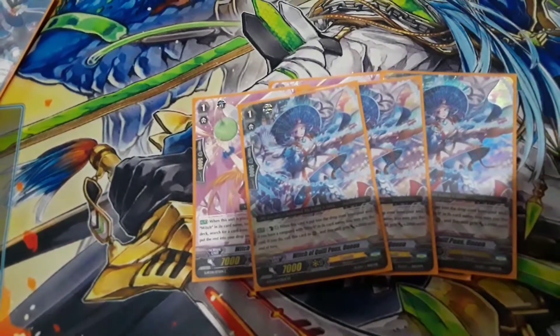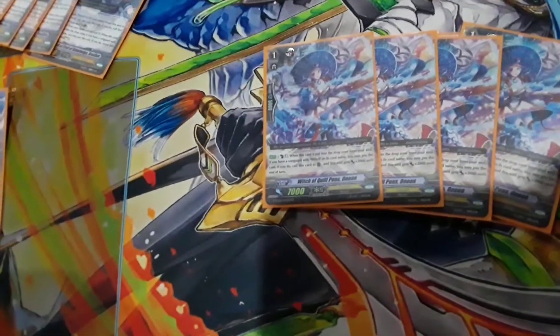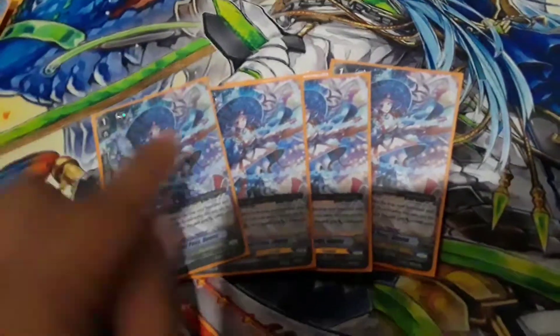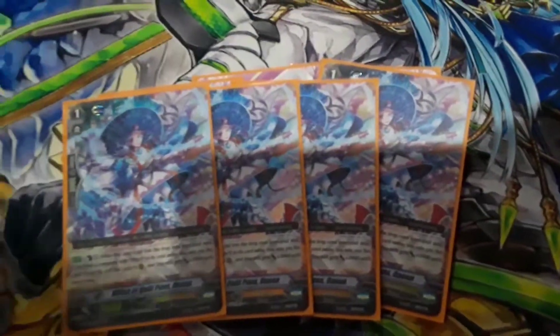Next we are running 4 Witch of Quillpins — Oneyun, probably pronounced that wrong. When this unit is soul blasted out, it's like Witch of Crows or Witch of Melons — these are basically the upgraded versions. When this unit is soul blasted out, counterblast 1, call it to rearguard, and it gets plus 2k, if you have a witch vanguard. Really nice card. The double-R is really cheap — everything I'm showing is super dirt cheap.